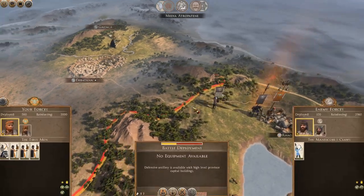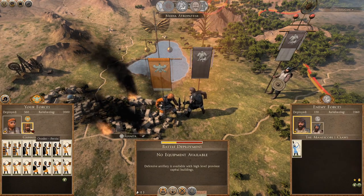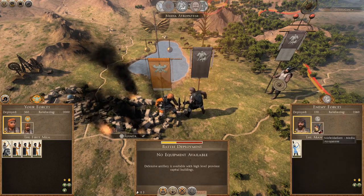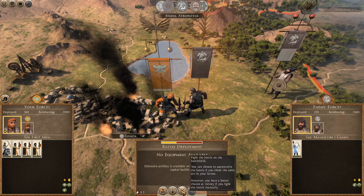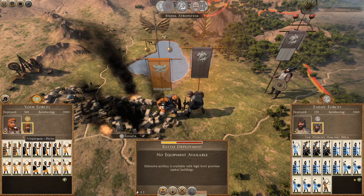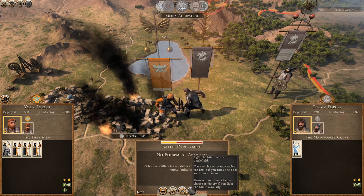It looks like they had a battle — I see their battered banner. Maybe they've had plague as well. Here they come with a huge force! Apparently I have a chance of winning this. We're going to have to see what happens — I may have to fall back and reclaim Raga in a moment. We can have a battle soon. I've got cavalry and I could probably go and take out their generals with it. I'll see you guys in a moment on the battlefield.